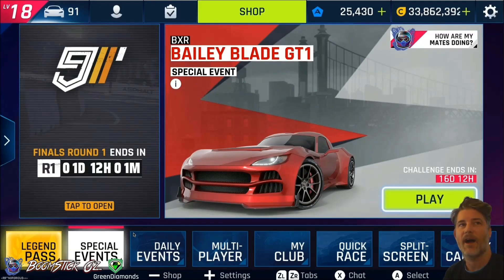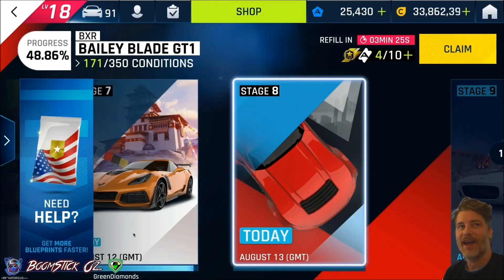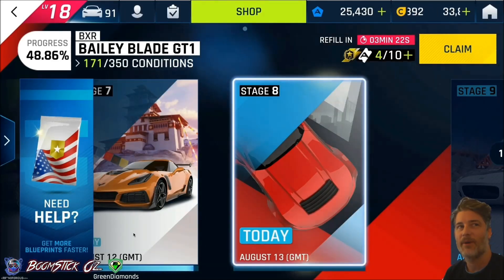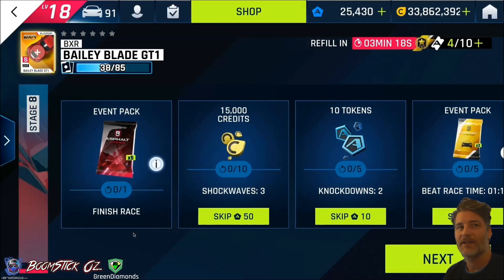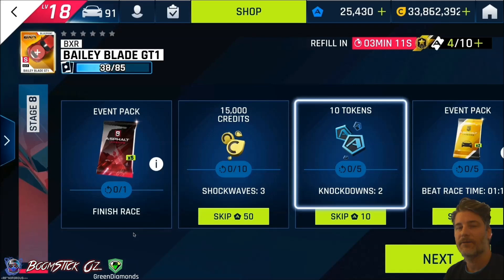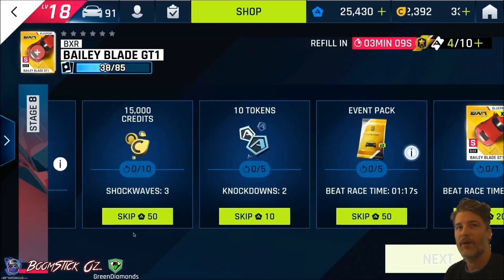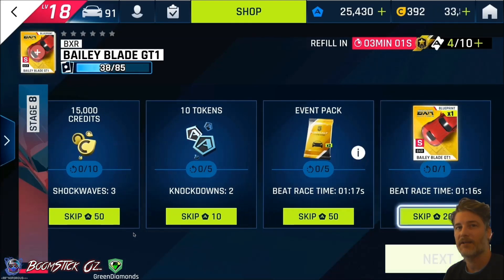Today we're looking at the BXR Bailey Blade GT1 Special Event. We'll be taking a look at Stage 8, which has a free tri BXR Bailey Blade GT1. Looking at the conditions, you will get 5 red event packs for finishing the race, 15k for doing 3 shockwaves, 10 tokens for doing 2 knockdowns, and beating a race time of 1.17 seconds gets you 2 yellow event packs, and then beating 1.16 seconds gets you a Bailey Blade Blueprint.